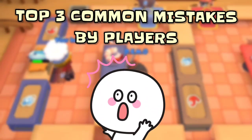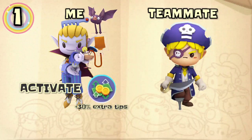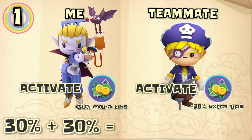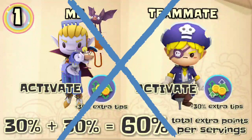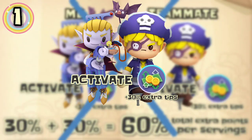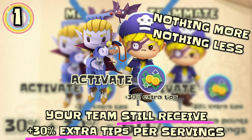Top 3 Common Mistakes by Players. Number 1: If I activate Perk number 6 — plus 30% extra tips — and my teammate also activates Perk number 6, many believe it will double up our extra points per serving by 60%. The truth is it will not double up. Whether one or both of you equip this perk, your team will still receive only plus 30% extra tips per serving.